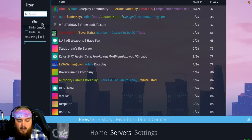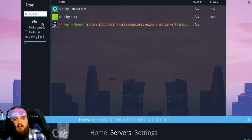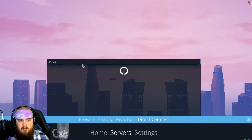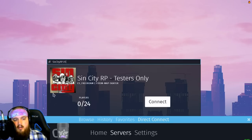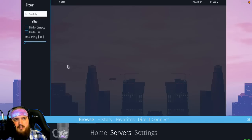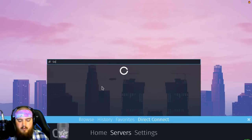For our server we want to type in 'sin city' in the browse tab. Ours isn't popping up, but that's okay — we can go to direct connect and type in sincityrp.us, which is our direct connect link. Sometimes it pops up in browse; if not, you can always come over here and type in sincityrp.us. You can see our server and all you would have to do is click that connect button when it's pulled up. It's that simple.